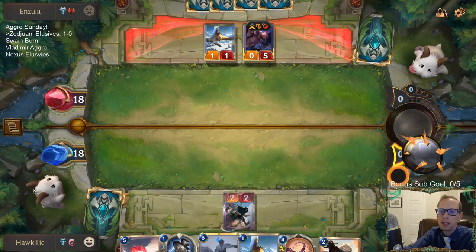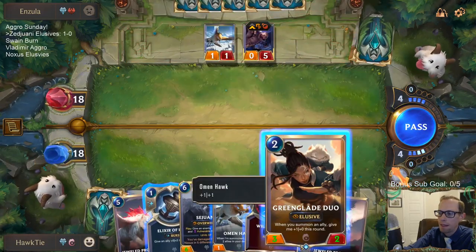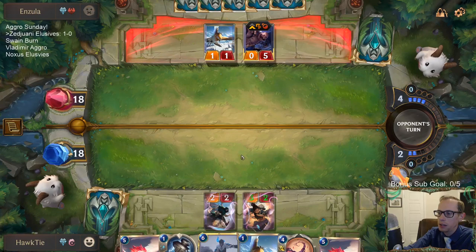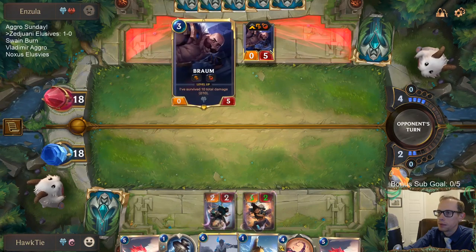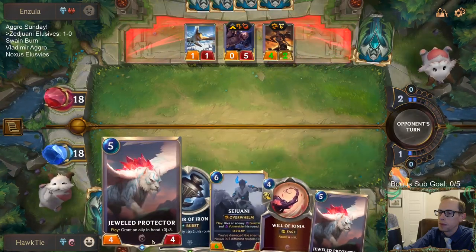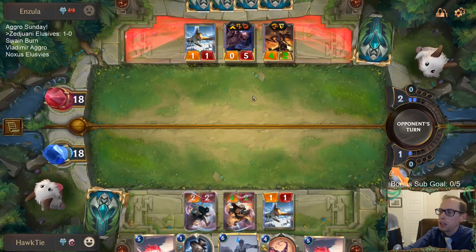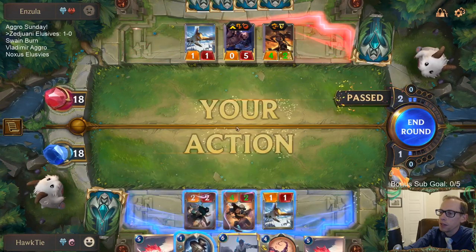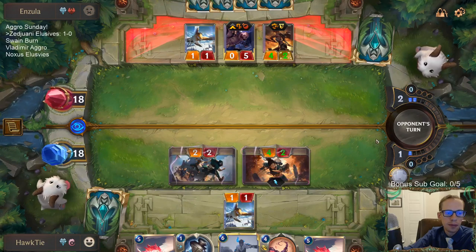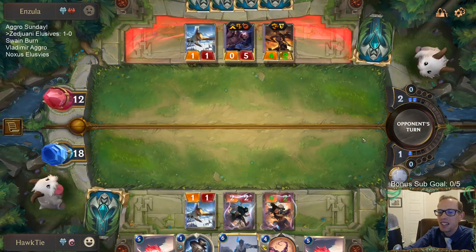What do you want me to change the pet to? We'll have Jewel Protector next turn to pump up Sejuani. We are attacking on evens, which is very good for Sejuani. Change the pet to a Hawk with a tie - that would be sick.